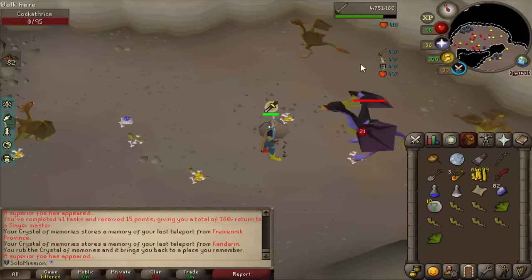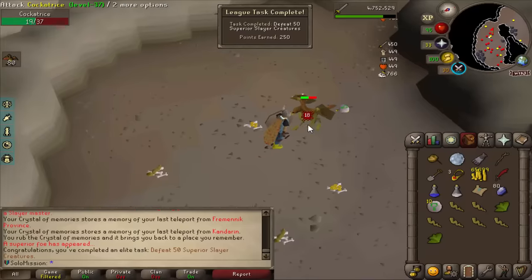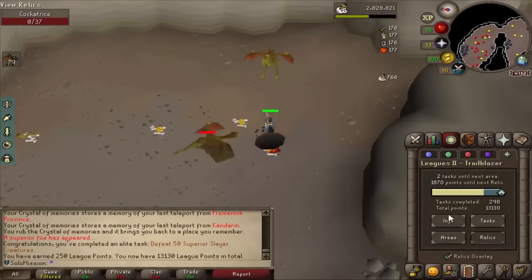This region is so good for superior monsters. Cockatrices have superiors — I can pick this as a task and I've killed 50 now which is 250 points. Didn't even take that long because I wanted 25 kills from my slayer relic.